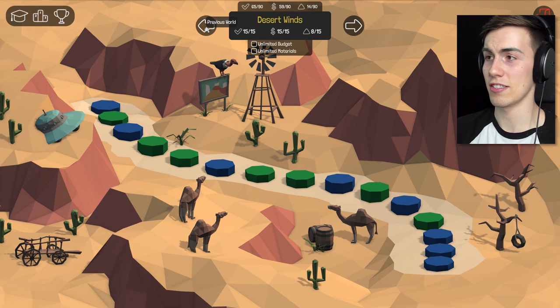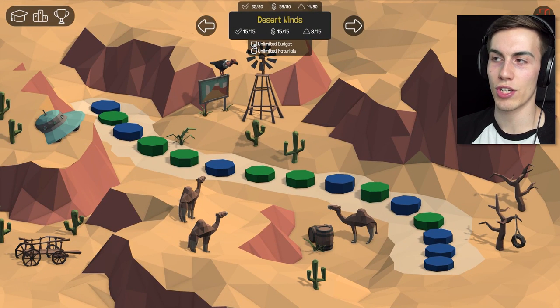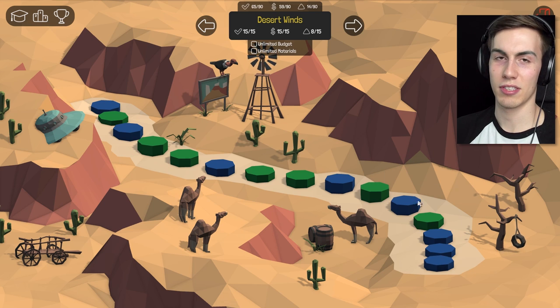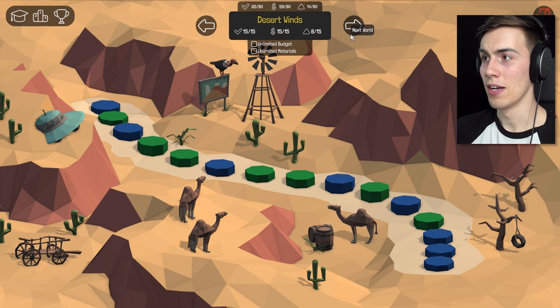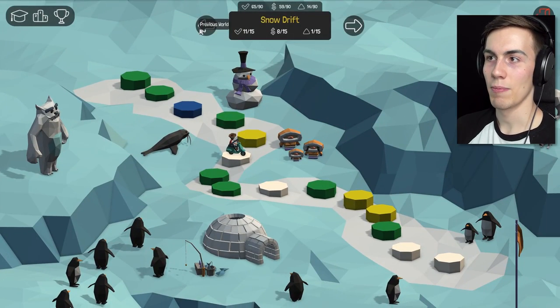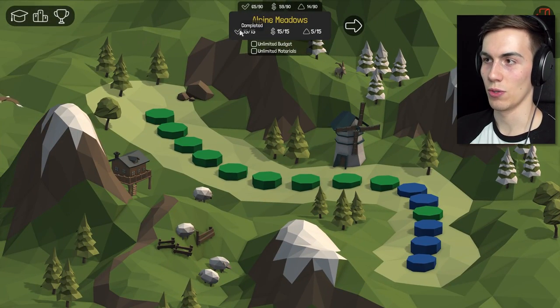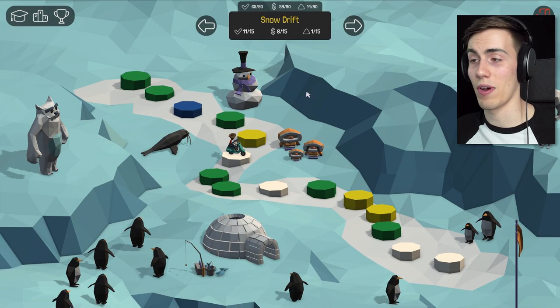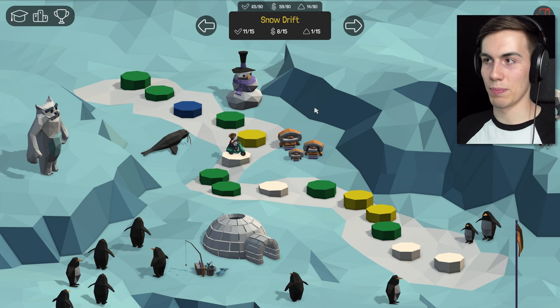I just want to point something out real quick because I just noticed this. You can actually set unlimited budget and unlimited materials in these levels now, since I've beaten all of them. In the first two I got 15 out of 15 completed and 15 out of 15 completed. So I thought that was cool. Now if you want to just mess around and do something crazy with some of the bridges, you can do that.